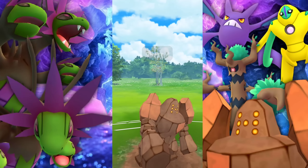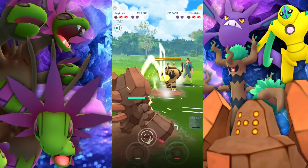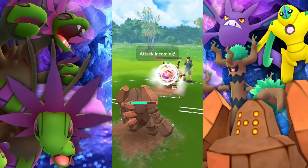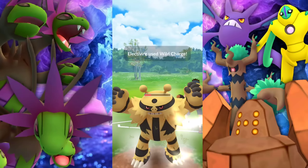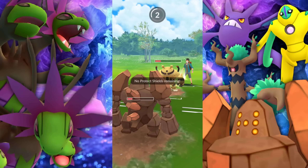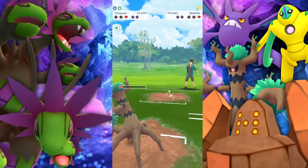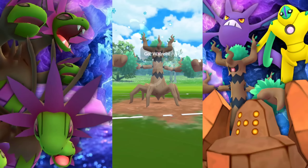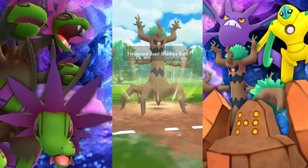I've got the Electivire. So what's going to happen here is we're going to go for Stone Edge. We're going to get hit by a Wild Charge, and then we should be able to get to the next charge move — but we're not going to get to it. They're going to take us out, so we've got to farm them down. They debuff themselves, and we're just going to go for that Shadow Ball with our Trevenant and take the win.